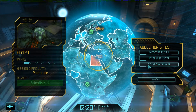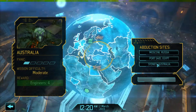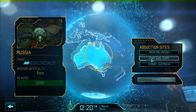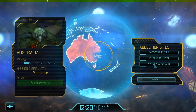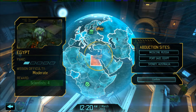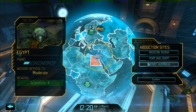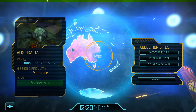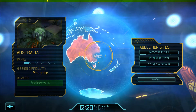Going for scientists... actually, the panic is low on all three so it doesn't hugely matter. I'd rather go for the one with more panic. Going to Sydney, Australia — this is my base of operations, so I can monitor Egypt with satellites. But if a UFO is present and I don't have an interceptor ready it'll just raise panic, so I'll take the engineers from Sydney.